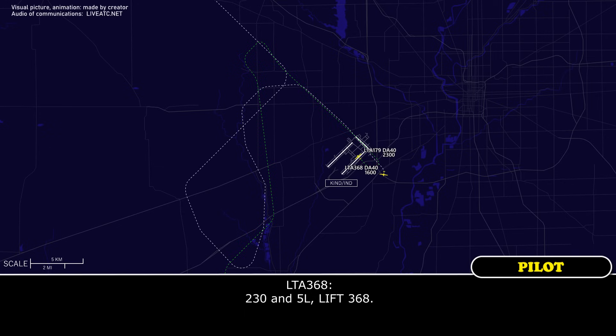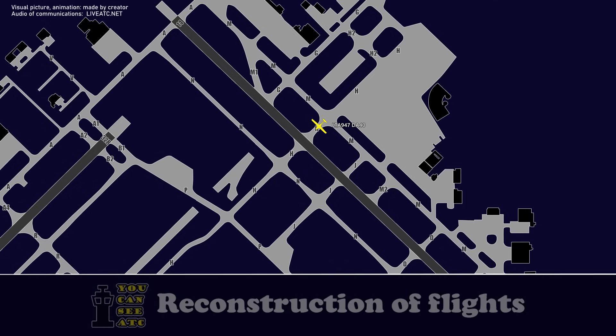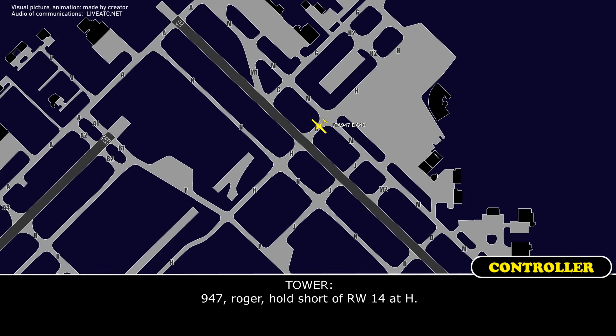Left 3-6-8. Left 9-4-7, did you want to depart still? Thank you, left 9-4-7 — no rush, whenever you can move us. 947, roger — just verify you're holding short at Hotel, please. 547, roger, hold short runway 14. Not a problem, hold short runway 14. High 411, departed 947.